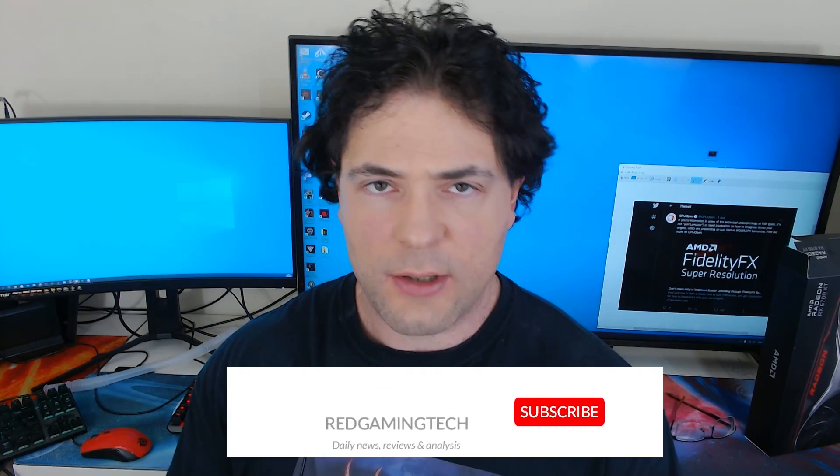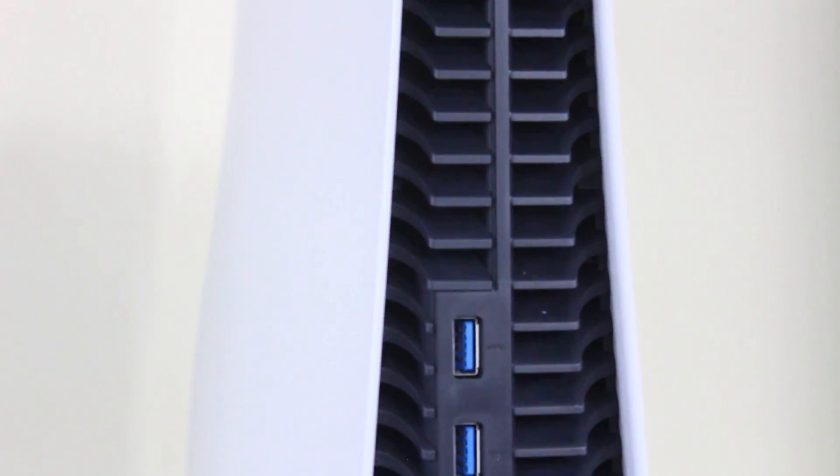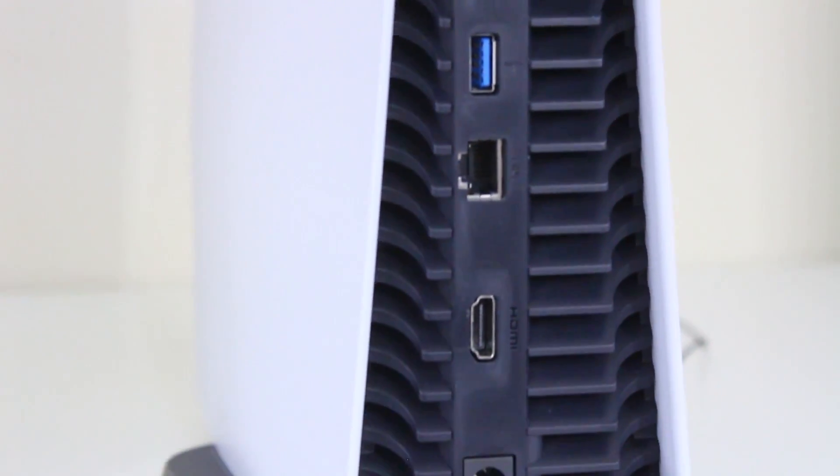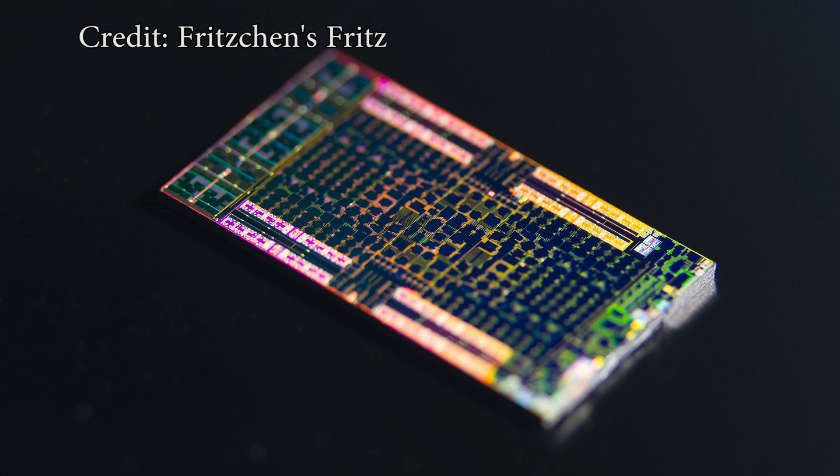If you're unfamiliar with how die shots are actually achieved: basically, you obtain a PlayStation 5 or whatever hardware you're trying to get die shots for, and then you essentially destroy the console. You have to delid it, which removes the IHS, and then you can start to scrape down the die to expose what the chip actually looks like underneath. I'm vastly simplifying the process, but you can Google exactly how this is achieved. Fritz is very well known for doing this and has produced excellent die shots for NVIDIA, AMD, and Sony. The images are extremely detailed.